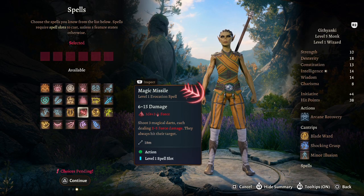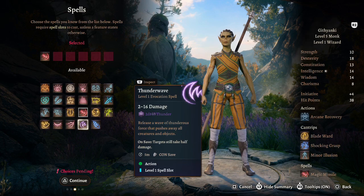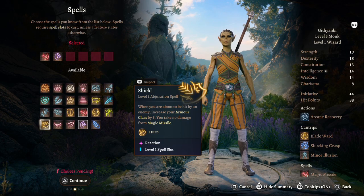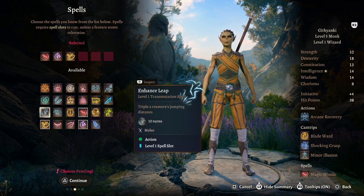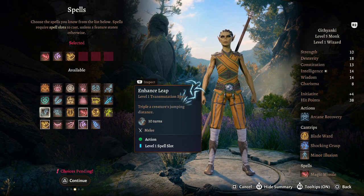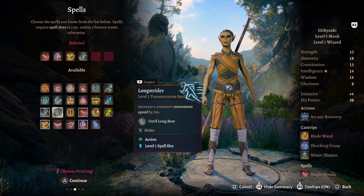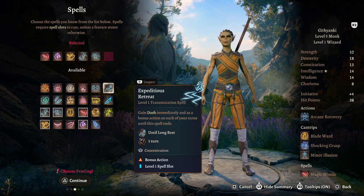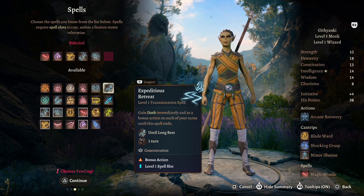I'd take Thunder Wave, akin to impact webs; Shield, like a web shield that increases armor class by five and negates Magic Missile damage; Enhanced Leap to triple jumping distance reflecting Spider-Man's super strength and nimbleness; Long Strider for extra movement speed; and Expeditious Retreat to keep moving around the battlefield — all tying into the Monk's Dexterity focus.